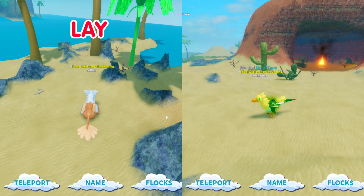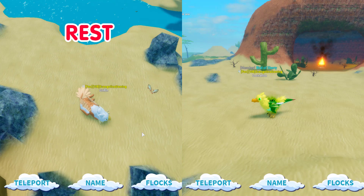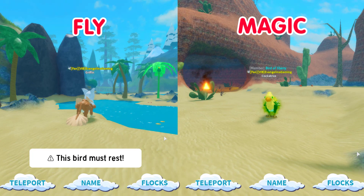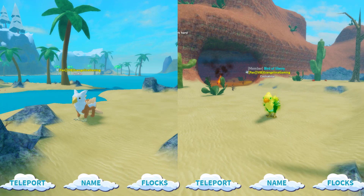Now we're going to try the lay emote. Here's the lay and the rest for the Gryphon. Now we're going to try eyes open and close for both of them. The Gryphon can fly but not for a long time — as you can see, this bird must rest. So it just has a little bit of a fly.